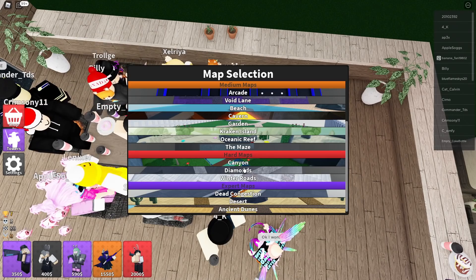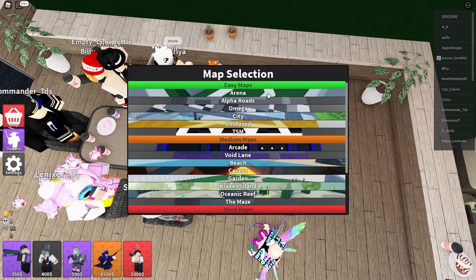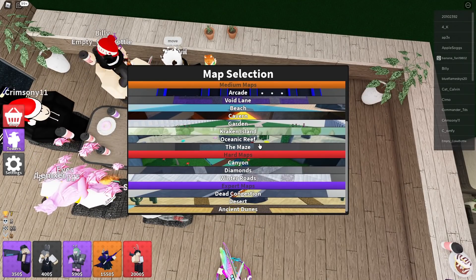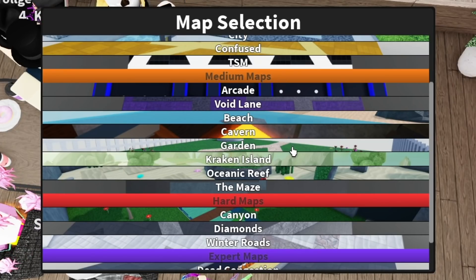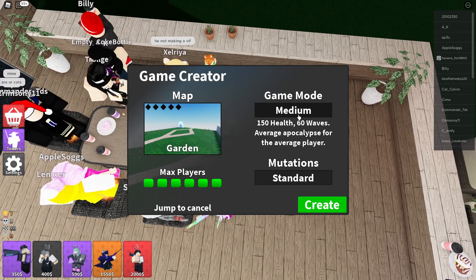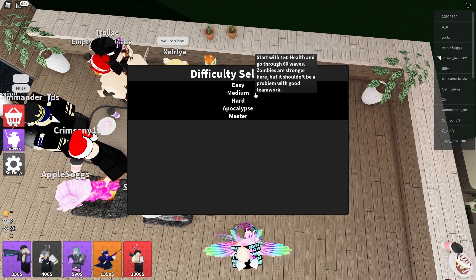I love this option. It really saves you the headache of having to wait for your favorite map to show up. So you can choose any of the maps from these categories. We have Easy, Medium, Hard, and Expert. I'll choose one right in the middle to make sure I don't die during this vid. Now I can choose which game mode I want to play, and each one is going to have a different criteria. We have Easy, Medium, Hard, Apocalypse, and Master.